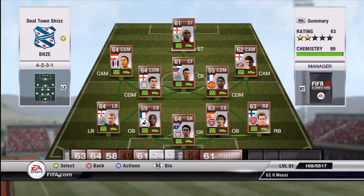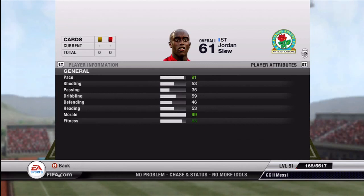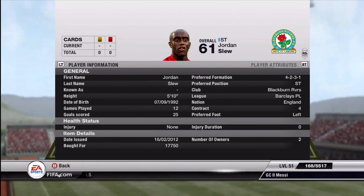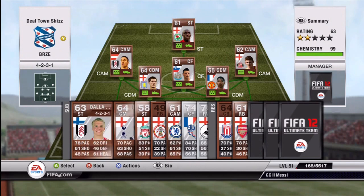The striker is Jordan Slew for Blackburn — 25 goals in 12 games. This man is really pacey. His shooting stat appears to be like 53, which in-game is a lie because he's got a great finish on him and he's left-footed, which I like. He's also got a decent touch as well.